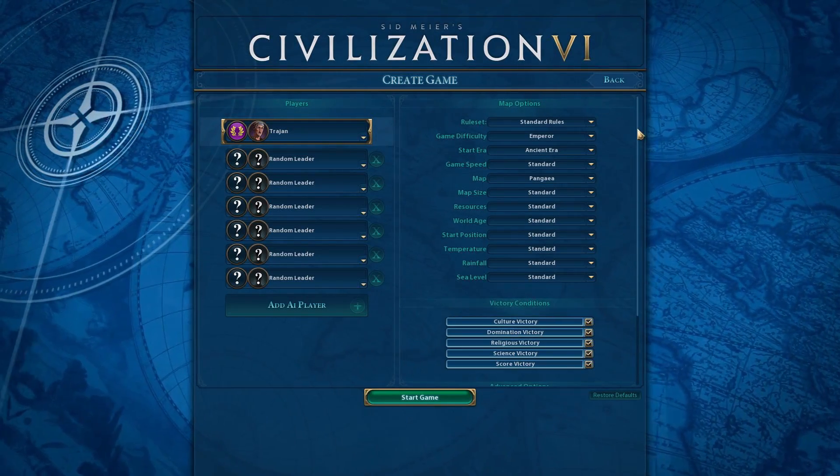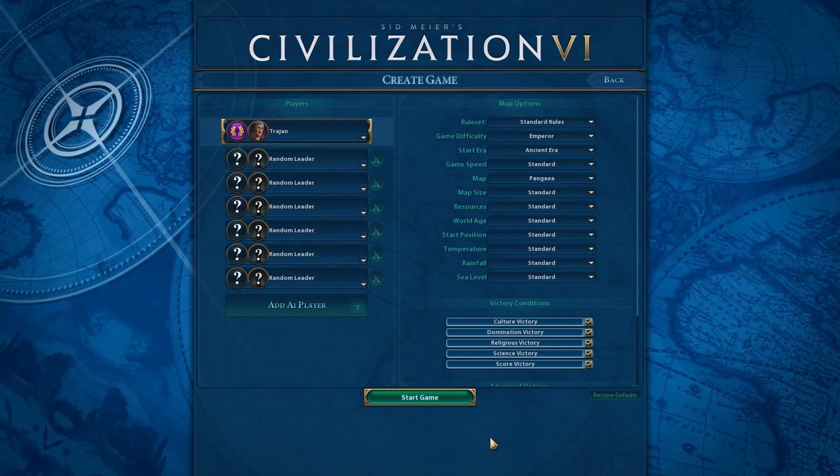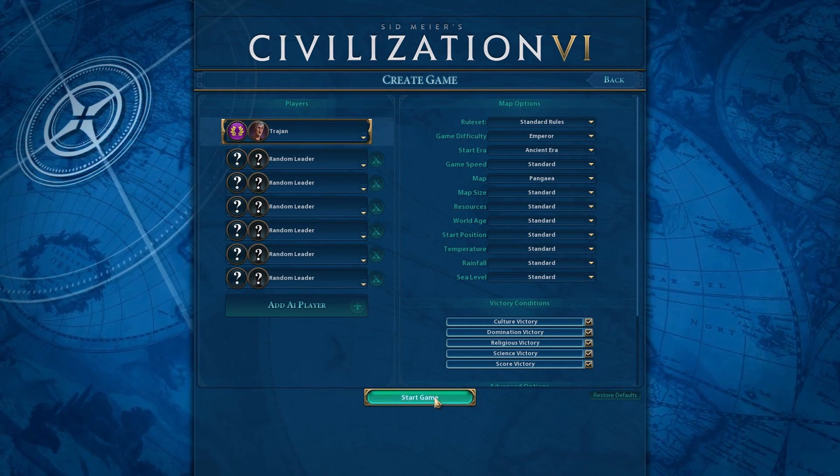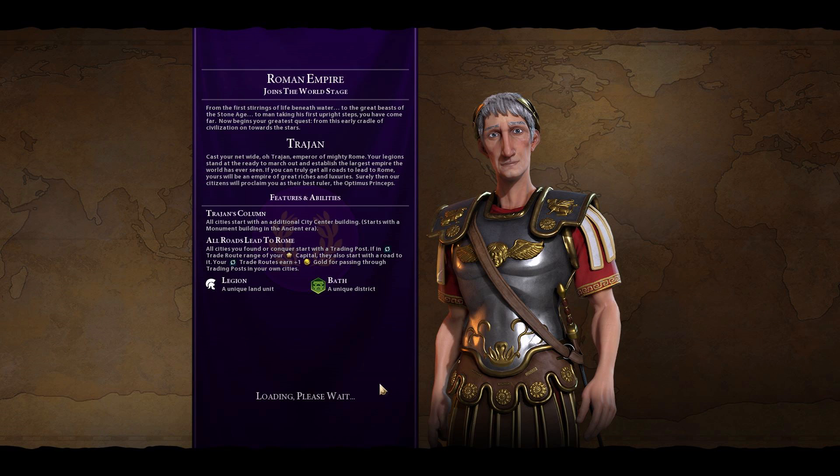Alright, I think we're good on starting conditions. Let's go ahead and start the game. We'll look at our initial spot and figure out where we're going to place our first city. [In-game intro]: From the first stirrings of life beneath water to the great beasts of the Stone Age, to man taking his first upright steps — now begins your greatest quest, from this early cradle of civilization on towards the stars. Cast your net wide, O Trajan, Emperor of mighty Rome. Your legions stand ready to march out and establish the largest empire the world has ever seen. If you can truly get all roads to lead to Rome, yours will be an empire of great riches and luxuries.